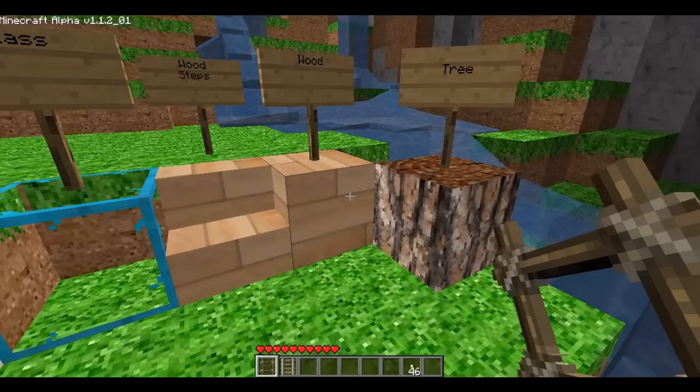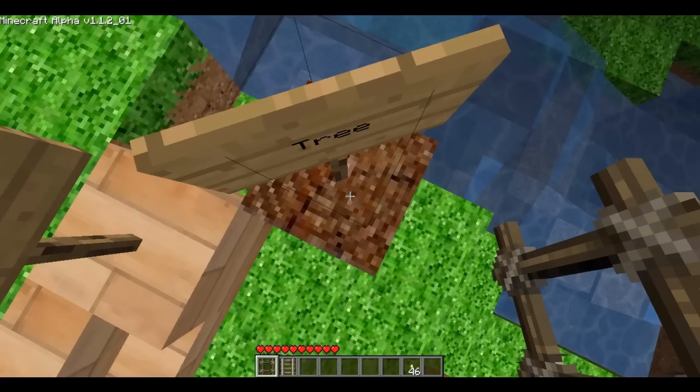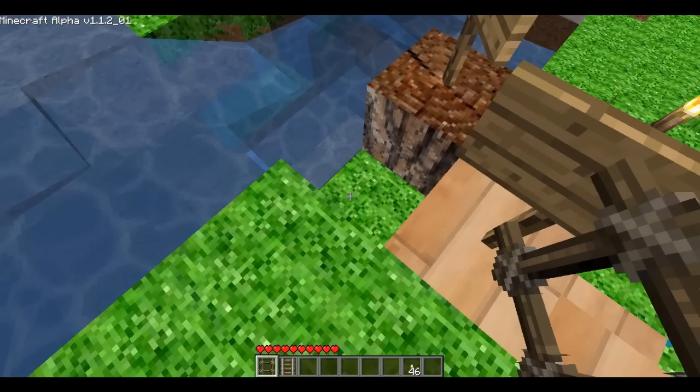Looks like that laminate floor stuff you put down. I really like the tree here — the bark came out really nice. It's a pine tree bark, and then the rings look better from a little bit farther away. Yeah, there you go — you can see it. Looks really nice.